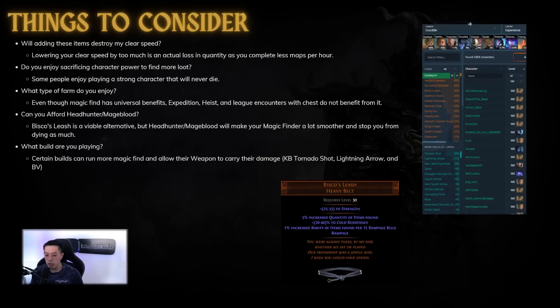There are some things to consider. Will adding these items destroy your clear speed? Lowering your clear speed by too much is also a loss of quantity in a sense, because you're doing fewer maps per hour. Do you enjoy sacrificing character power to find more loot? A lot of people like playing a super strong character that never dies. And you have to consider what type of farm you enjoy — since magic find does not affect chests, stuff like expedition, heist, and blight don't really benefit much from it.